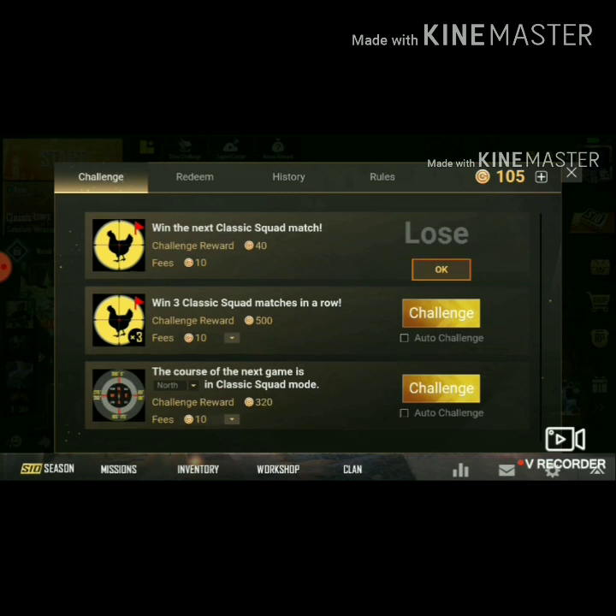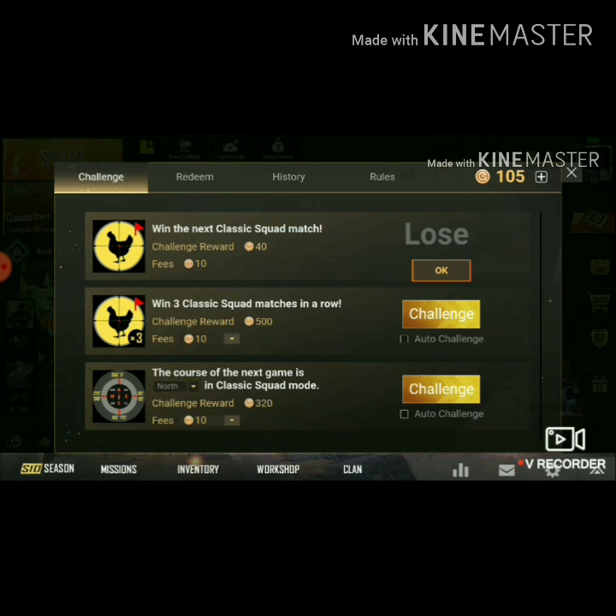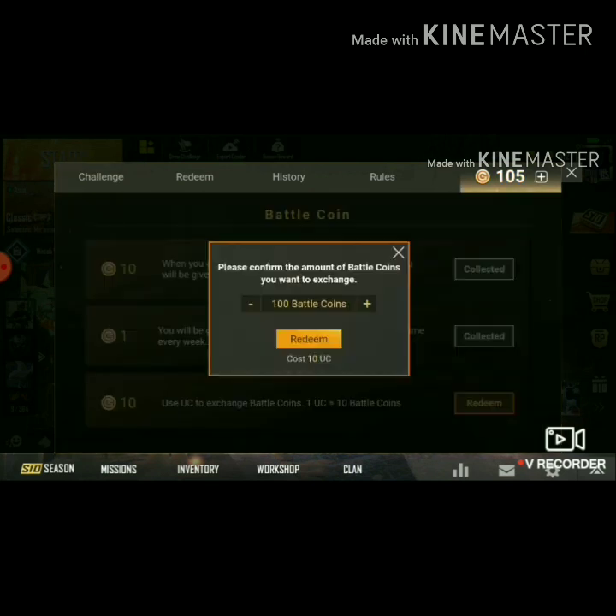First of all, I have to go to the bonus challenge, then go to the reading section. If you want to go to the first number, you will need to buy 100 to 80s. We will buy 300-80s. It will buy the first battle coins. I have to buy the first rise site.